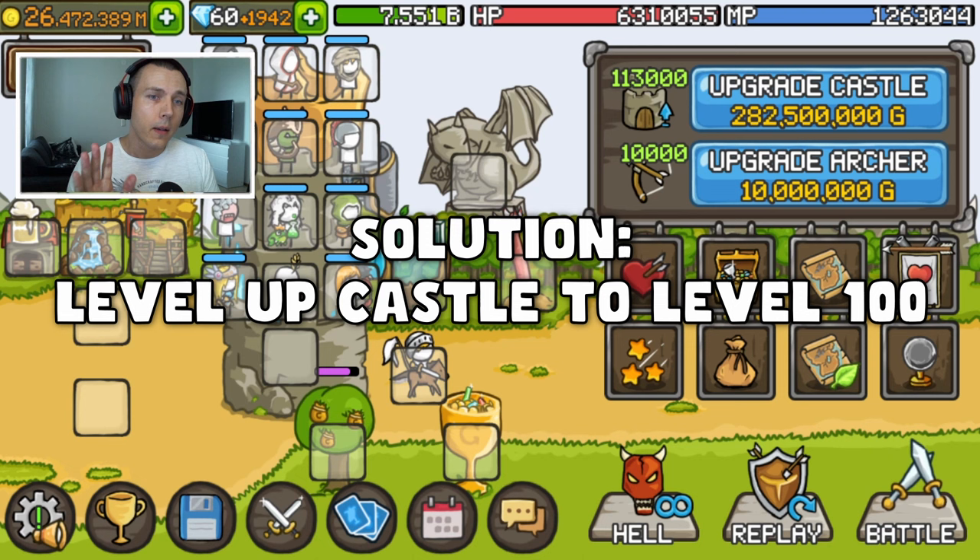Once your castle reaches level 100 — just 100 — these boxes should reappear and you can re-equip your town archers again.